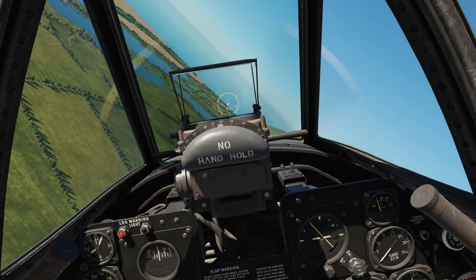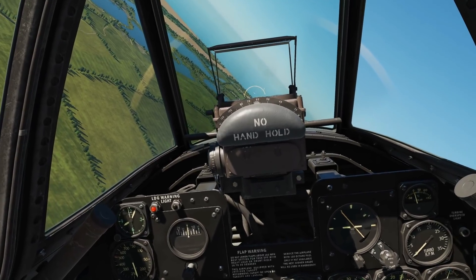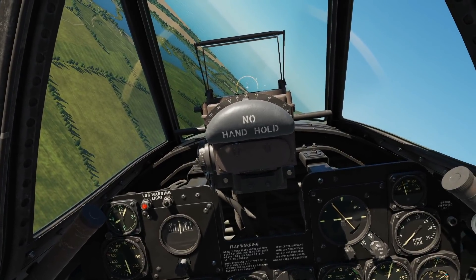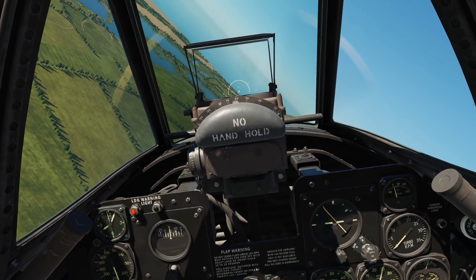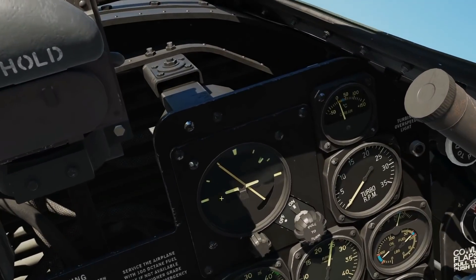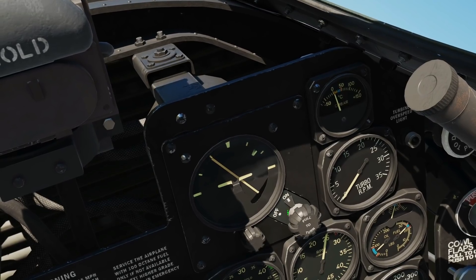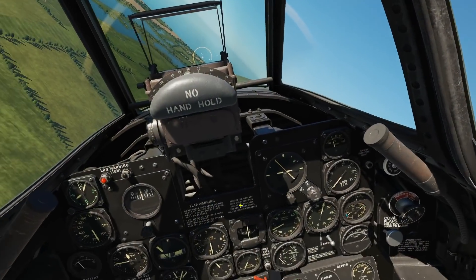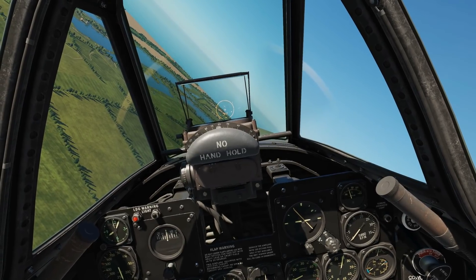Next we're going to do air-to-ground. We couldn't find a great deal of computation information, but what we can find is that the minimum speed we should be really gunning at against a ground target is 350 miles an hour, which is really fast. An ideal dive angle of 30 degrees — which is quite hard to judge using the ADI — but you can use the artificial horizon. Other than that, pretty much going to be firing by tracer, so let's go and give it a go.